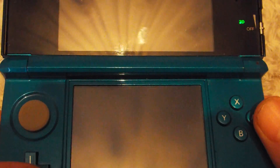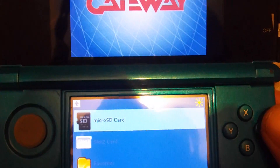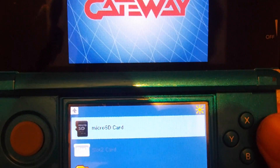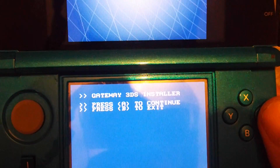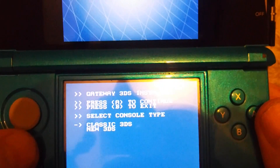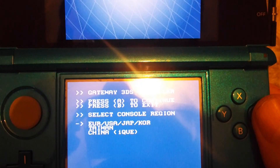With the files put on your SD card, launch it. Select which 3DS you've got - mine's classic and I am in Europe.